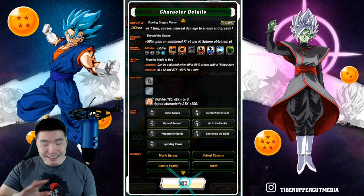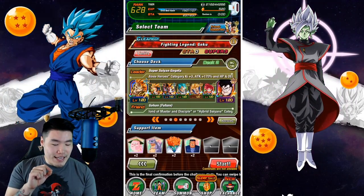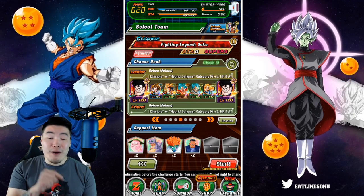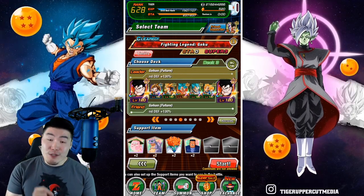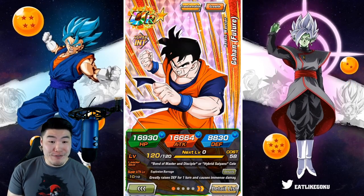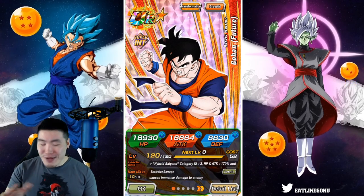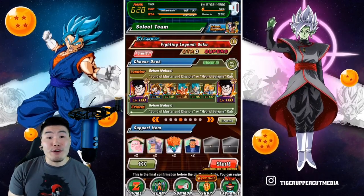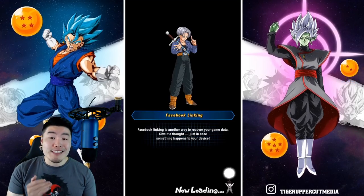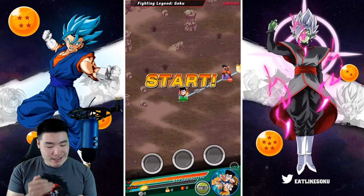So I think going forward, I'm just going to start doing all my showcases at 69%. If you guys want to see a new unit with 1 dupe at 69% in the Hidden Potential System, then this is the place to be. So with all that said, let's jump right into it. We're going to take this guy on the Bond of Master and Disciple team. It took me so long to find an INT Future Gohan friend — I was refreshing for at least 5 to 10 minutes — but we got it done. The team is complete.